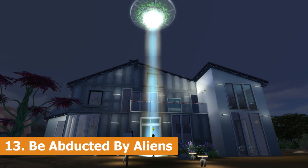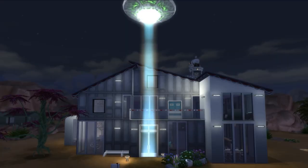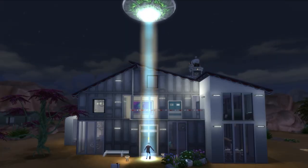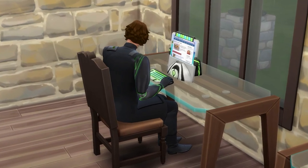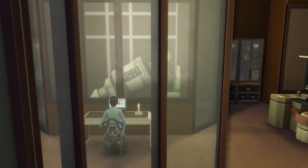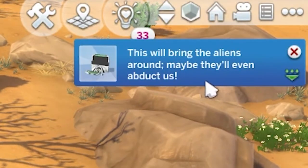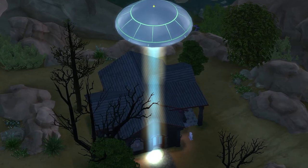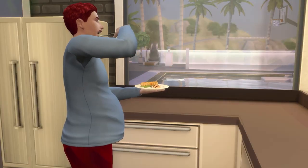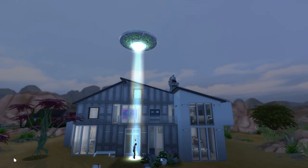We're looking at being abducted by aliens now. Abductions happen at night from around 10 PM to 4 AM and the chance of it happening randomly is rather low. The satellite dish and the out-of-this-world desktop computer, both of which are unlocked through the scientist career, can be used to hugely increase the chance of an abduction by using the contact aliens interaction. Do this daily and before too long you should be abducted. If your male sims get taken away for a night, they might just return pregnant with an alien baby. There are also cheats to be abducted instantly, which I'll have in the description.